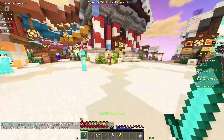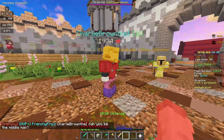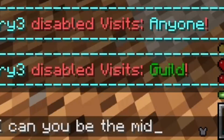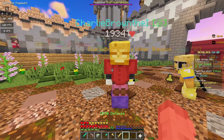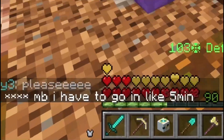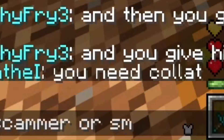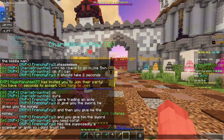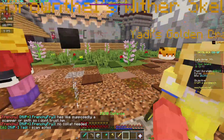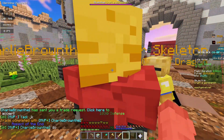Let me throw a message so they know I'm buying the aspect. Charlie Brown, can you be the middleman? How much am I paying for this? 100k? 150k? I'll pay 200k. He says he has to go in like five minutes — it should take two seconds. This guy might be genuine. He's supposedly a scammer or something, so I don't trust him. I'll give him the Aspect of the End because we obviously need a middleman for this.